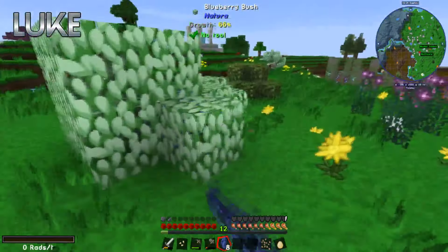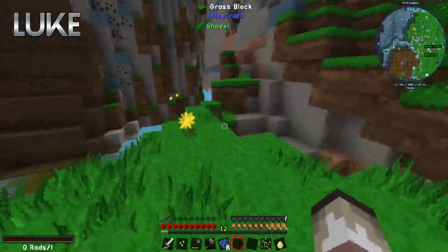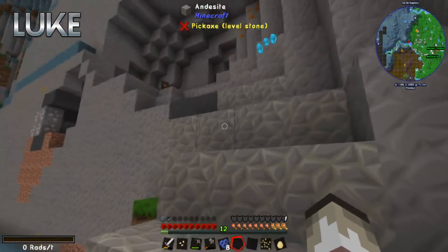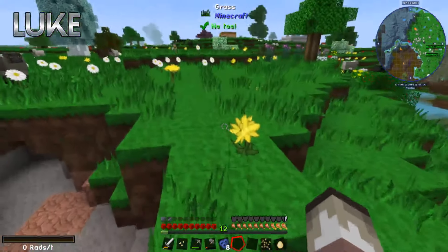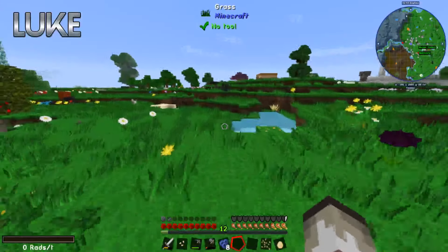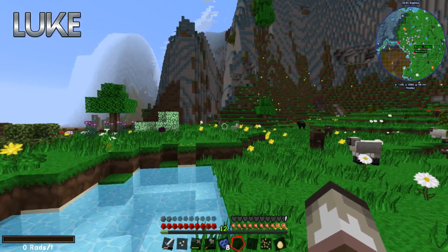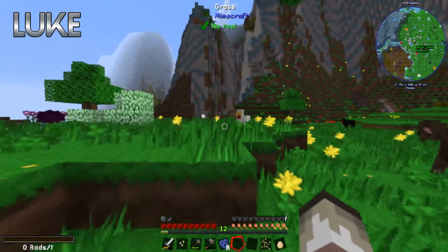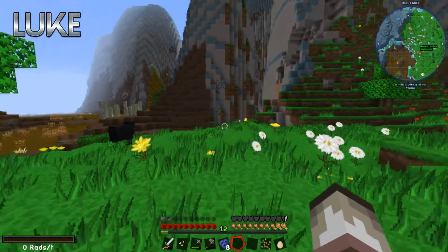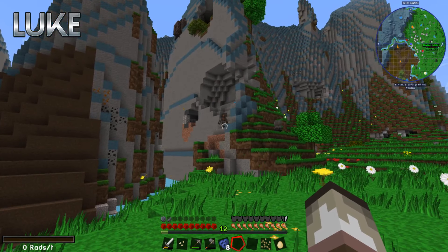The cyclops is still up there, he's not despawning. He's over near the mountain — I'm not going over there. He shoots fire out of his one eye. He's just staring at me. Oh no, he's going back into his little cave — nope, he found me.